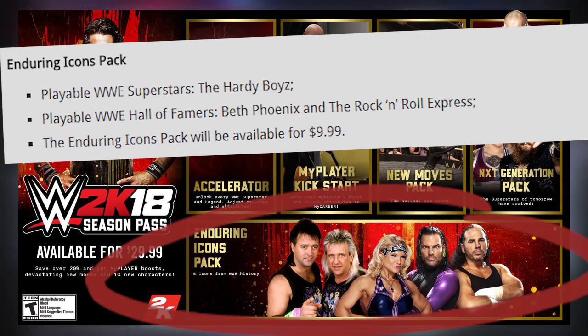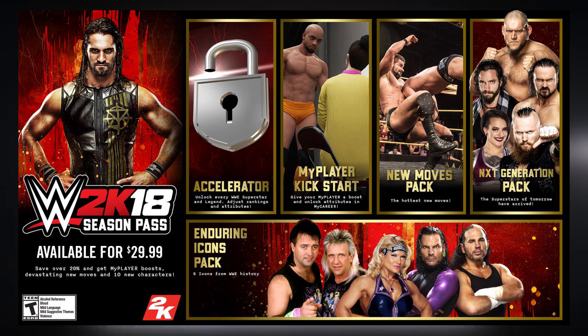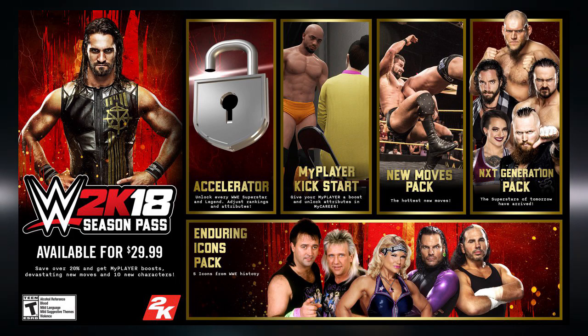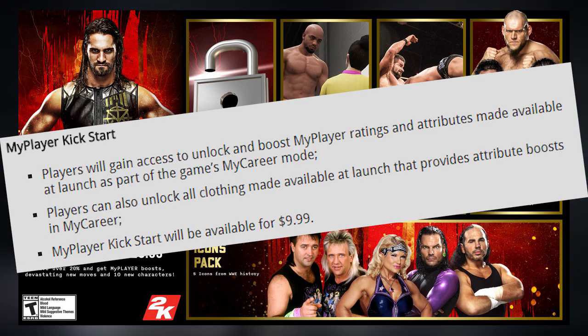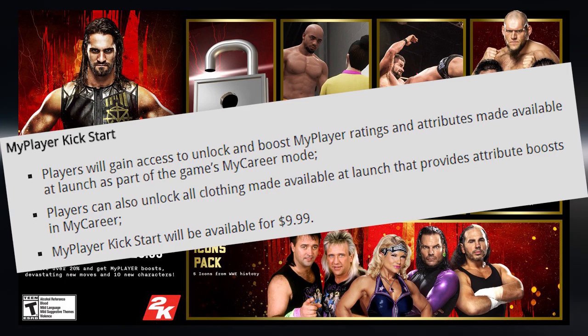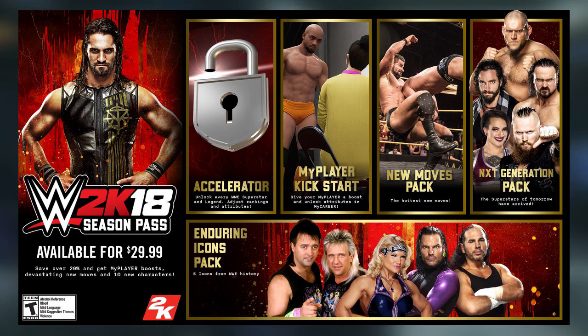Moving on, you've got the My Player Kickstart. If you've played 2K games before, this is very similar to what it was previously — you unlock all the clothing made available at launch. Any additional clothing that comes later might not be free, but everything included at launch will provide attribute boosts in MyCareer as well.